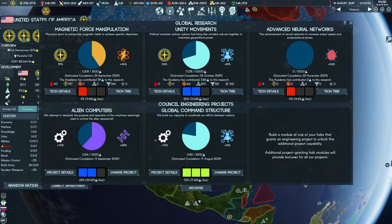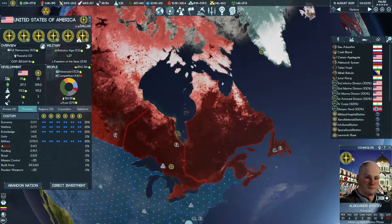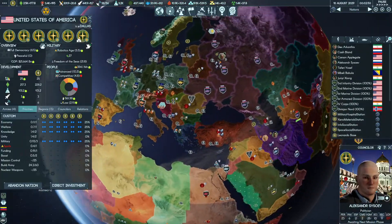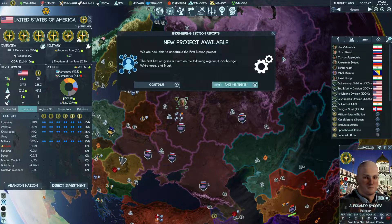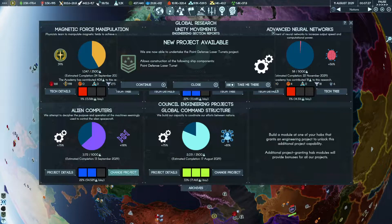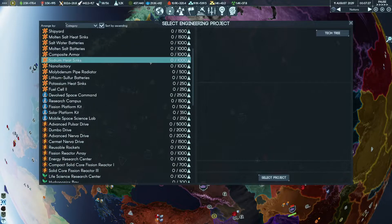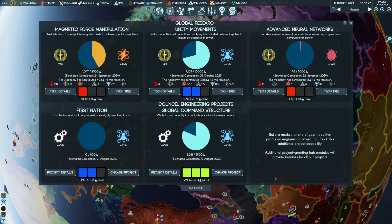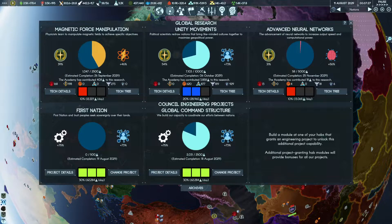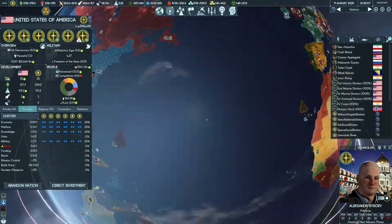What we need is Hydra language first, and that's what we are going to go after we got our CP. So we are going to progress. We are first going to do First Nation which is very cheap. Also we unlocked point defense which we are going to research too.